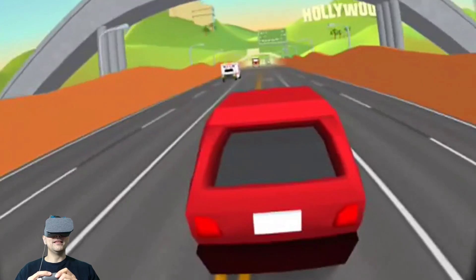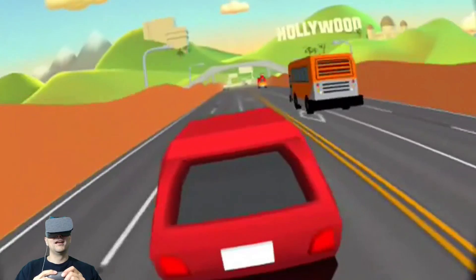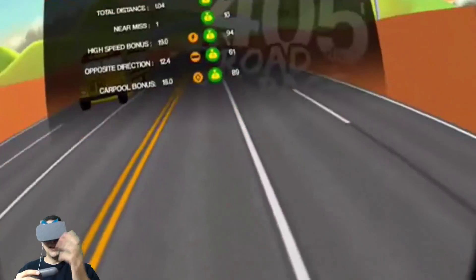Alright, so basically this looks like a two-way street. Let's see what happens if I go in the other direction. So this makes it a bit harder because cars are also going in the other direction. I tried to brake — you can also brake by hitting back on the motion controller, but it didn't work.